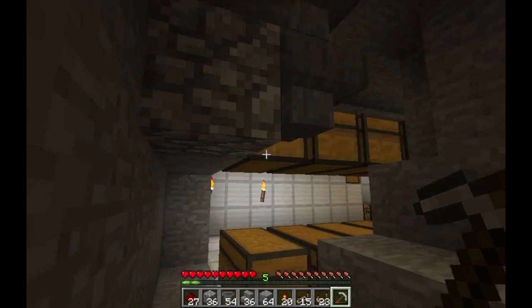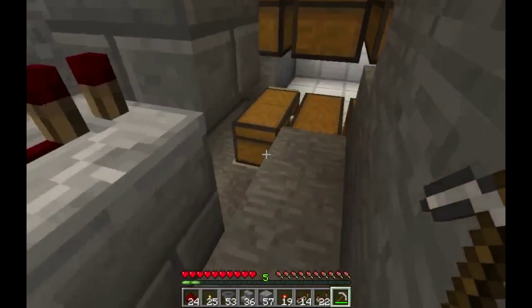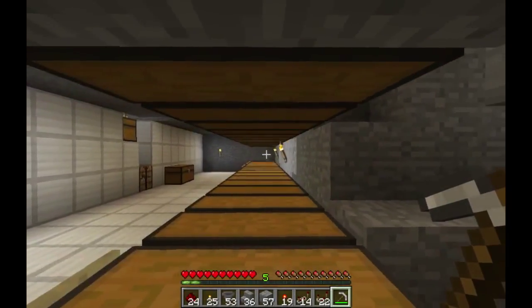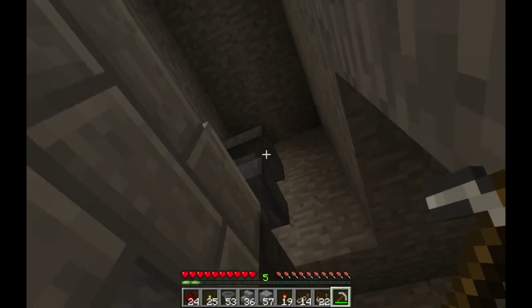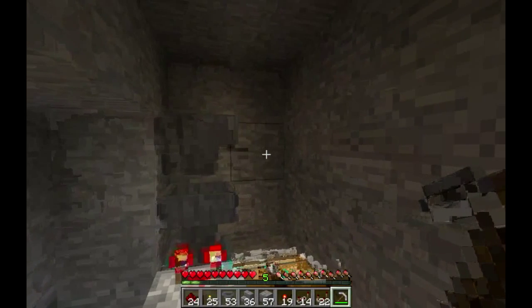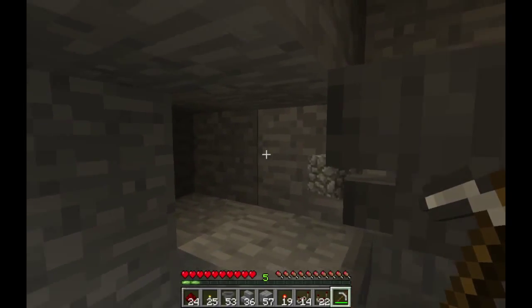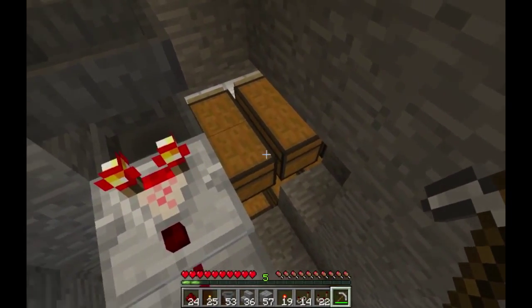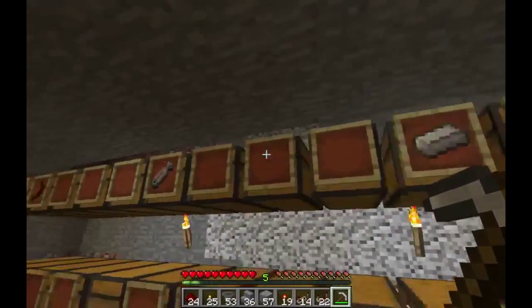All right guys, here's what I got — an item sorting machine. This is just one of many; it's going to cover all the different chests down there. It comes across, starts with the hopper up there, goes across and attaches here. Eventually there will be a chest here, and a couple of overflow chests, then it goes down. Actually, these bottom ones won't be sorted — just the top ones that have mass quantities of stuff.